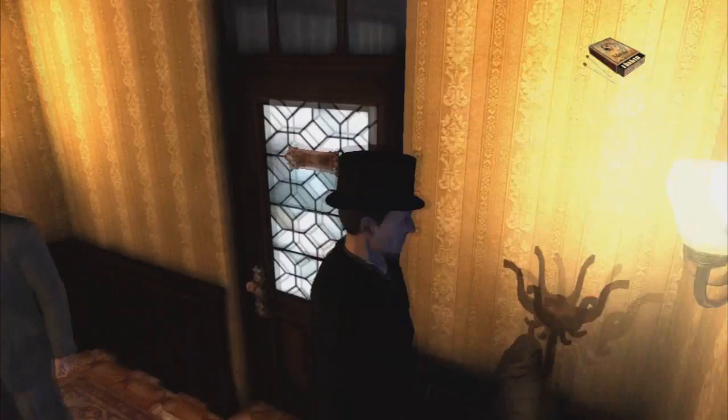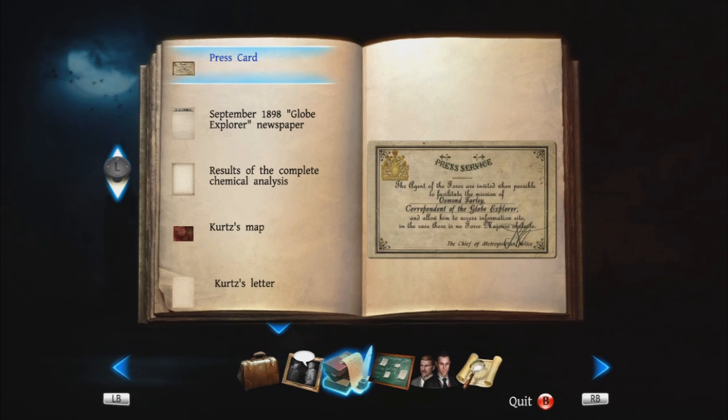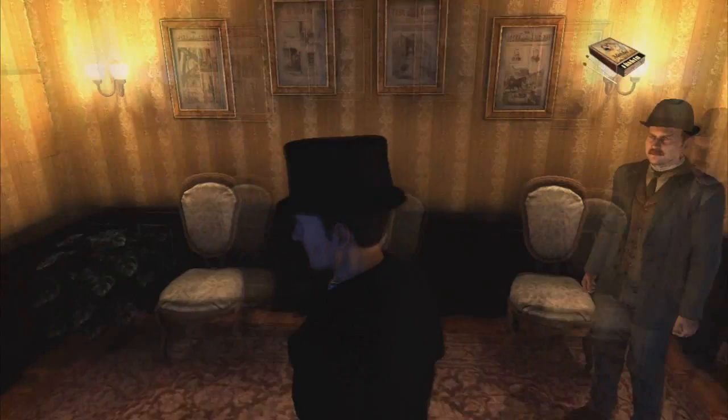Let's go ahead and read the little documents. The press card reads: 'The agents of the force are invited when possible to facilitate the mission of Osmond Farley, correspondent of the Globe Explorer, and allow him access to information sites.' I can't even read the rest because of the signature — the guy's obviously got a massive ego.